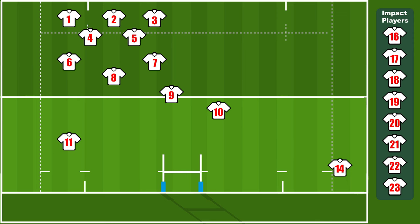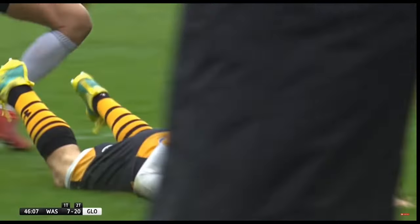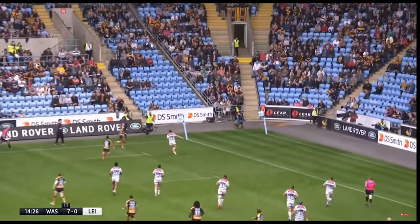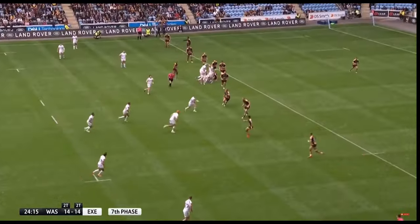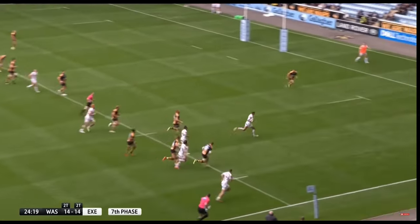The centres must be good at attacking, meaning they need to be fast and explosive to exploit gaps in the defensive line. The inside centre is similar to the fly half — they must be good at passing and kicking — whereas the outside centre is similar to the winger, needing to be fast and good at passing and offloading the ball to the winger.